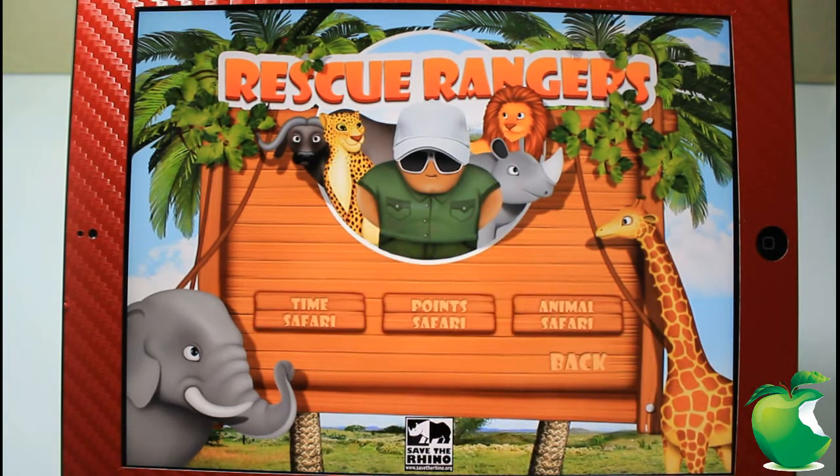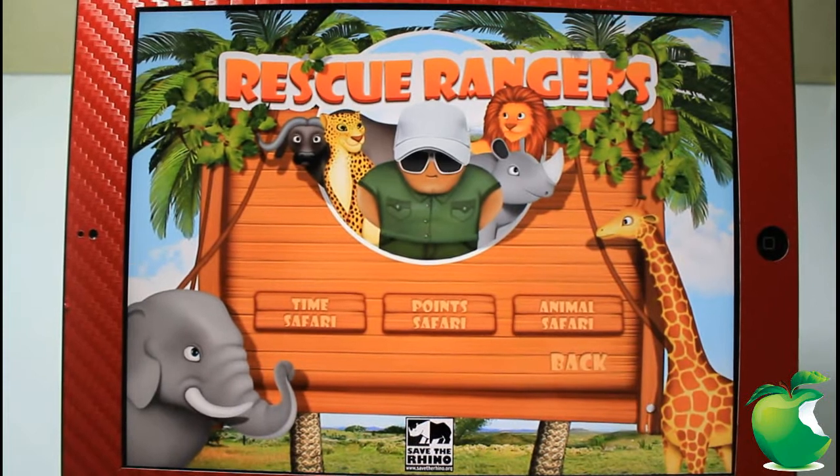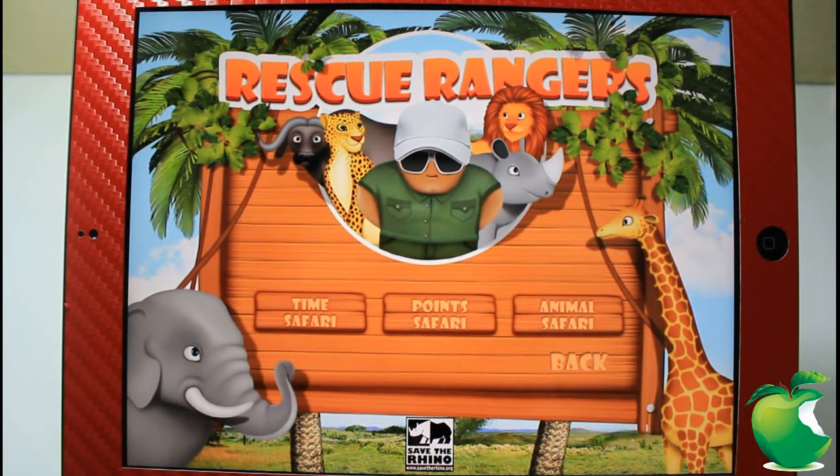We're going to go ahead and jump right into the game. You have three different game styles: Time Safari, where you run against the clock; Points Safari, where you want to gather up as many points as possible; and Animal Safari, which I think the clock doesn't run out on because it didn't run out on me.